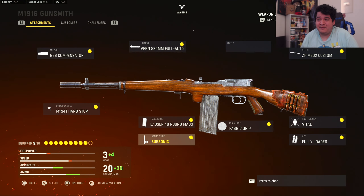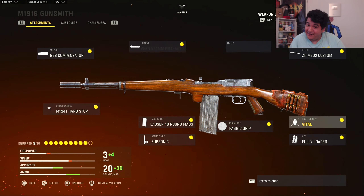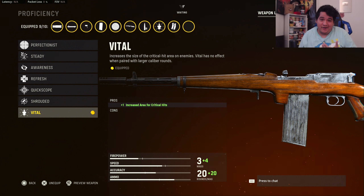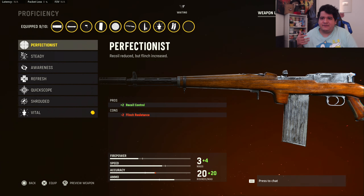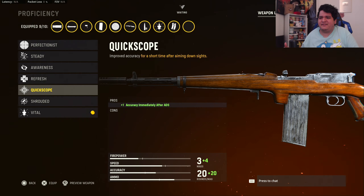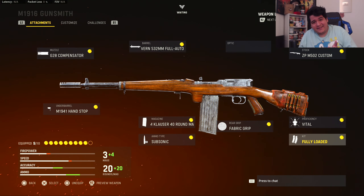Ammo type is going to be Subsonic so you can stay off the minimap every time you shoot. Rear grip is Fabric Grip for ADS speed and sprint-to-fire speed, because it is a marksman rifle and it's kind of slow, so you're making it a lot quicker. Proficiency is going to be Vital to increase damage even more. You could also use Perfectionist for recoil control or Refresh to reload faster, but Vital is the best choice. Kit is going to be Fully Loaded so you don't have to worry about ammo.